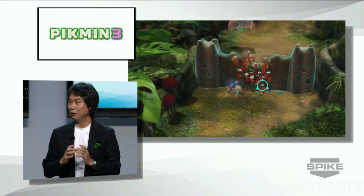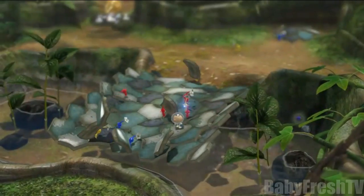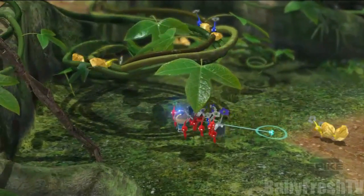And the way they break the walls here is also more realistic. Now in Pikmin 3, the Pikmin will find materials that they can use to build bridges. If you look, the way that they carry each little object makes them seem more like real ants.